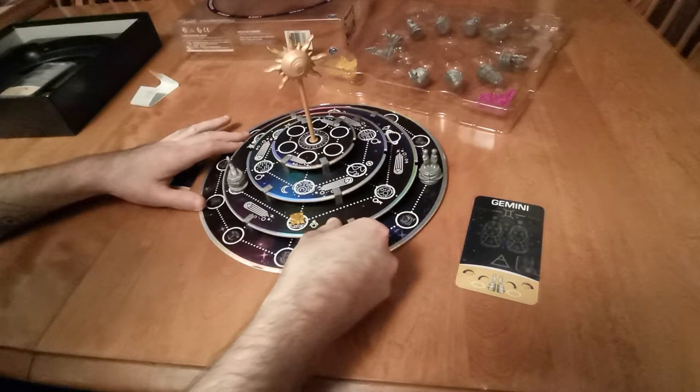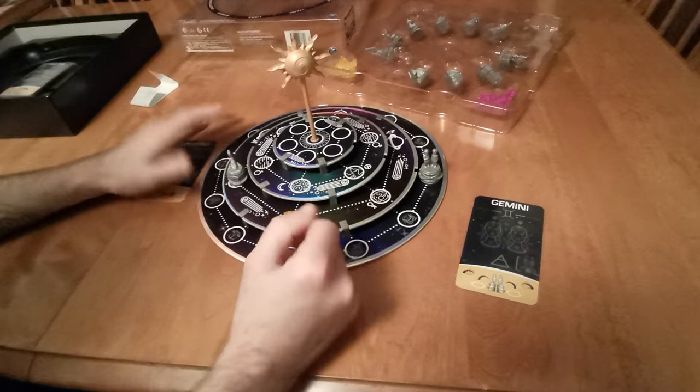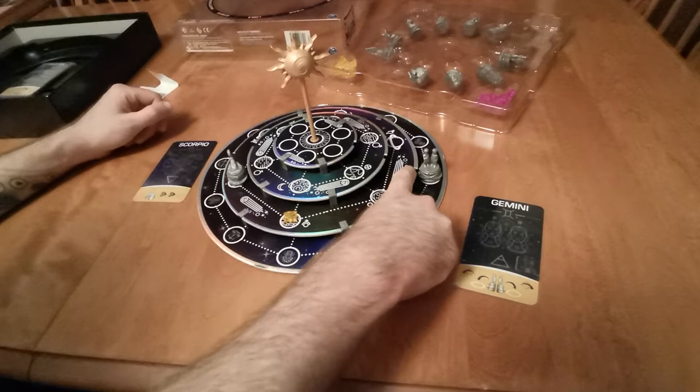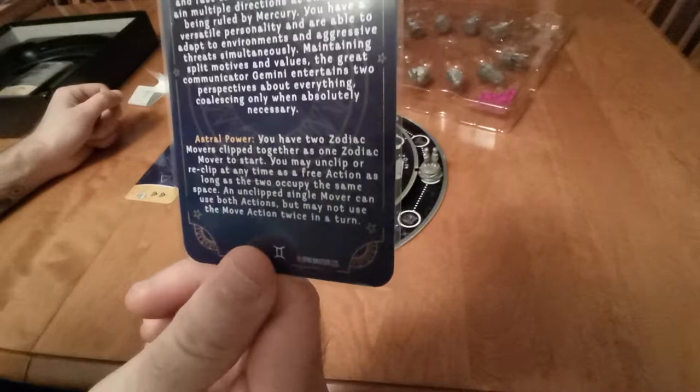So you have some strategizing to do in balancing putting your own constellations down while making sure your opponent isn't getting a row of four. Say we want to move a tier this way — that would block the Gemini from getting to the next tier. That would end the Scorpio's turn, moving over to the Gemini.